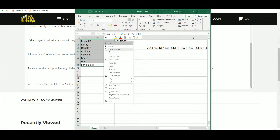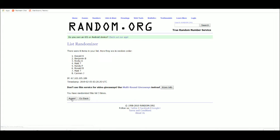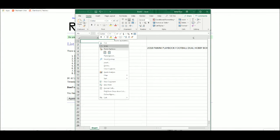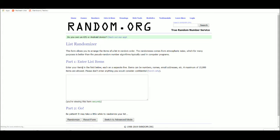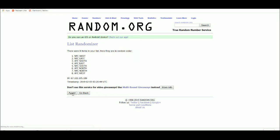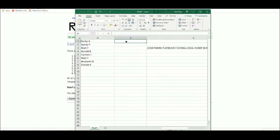Let's get our list of names and divisions. Rocky: AFC East, Randy: NFC West, Matt: NFC North, Ronald: AFC West, Carmen: NFC South, Matt: AFC South, Ben: AFC North, and Donald: NFC East.